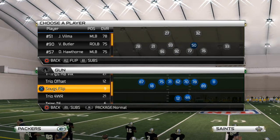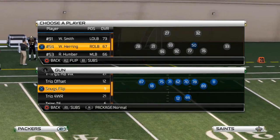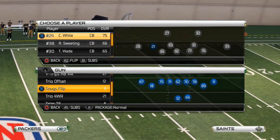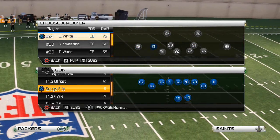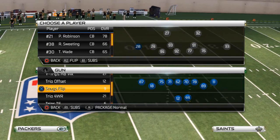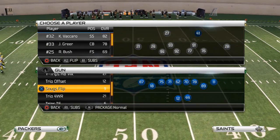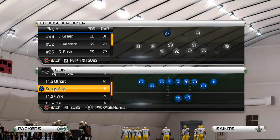We want to substitute in our two strongest linebackers at linebacker. For the Saints, we're going to be using Junior Gillette and Will Smith — those two are two of the stronger linebackers. Another thing you can do to sure up the rest of your nickel package is to sure up your secondary with good tackling corners and good hard-hitting safeties, but that's up to you.